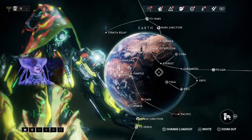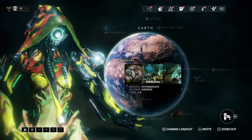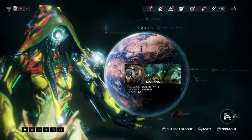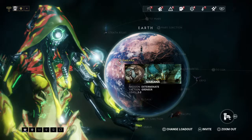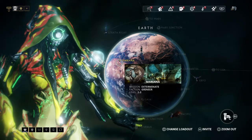On Earth I recommend the exterminate missions. As I've noted in other WDIFs, exterminate missions do not continuously spawn enemies. This allows you to search every square inch of the tileset to maximize your gains — and yes, I do recommend you actually search every square inch.